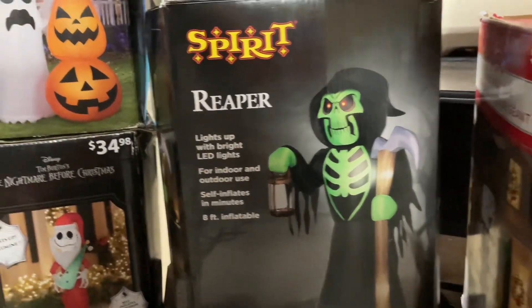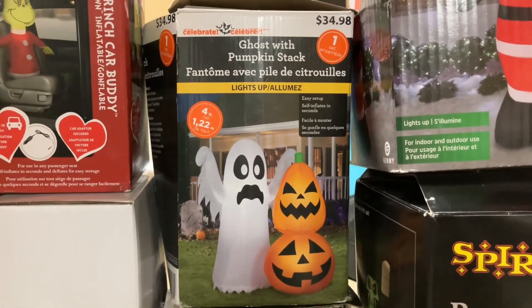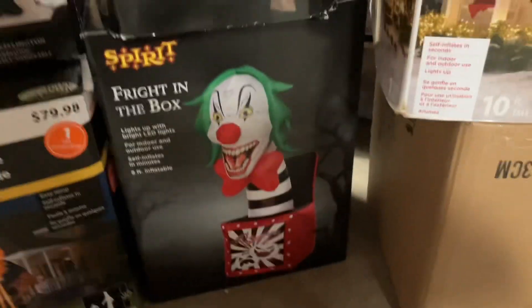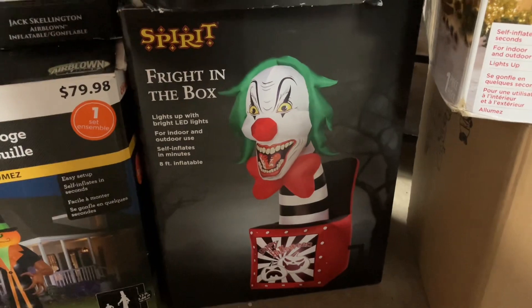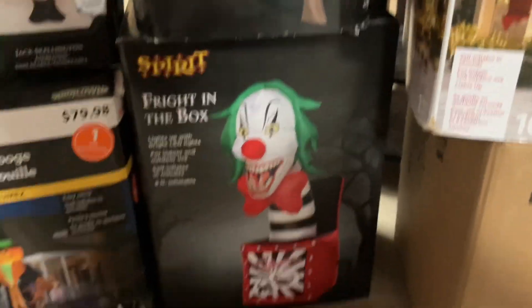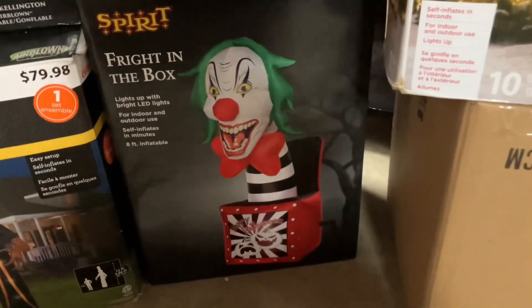And my 8 foot Reaper — this one doesn't have any anchors on the bottom, so I might have to add some extra weights inside of him or something. Then I have my 4 foot wide ghost with pumpkin snack — he's pretty cool. My 5.5 foot Santa Jack right here. And this one is actually a newer one: it's my Spirit Halloween 8 foot tall, right-in-the-box inflatable. I got it for a really good deal — it was a gift for my birthday and I'm so glad I got it. He's going to be amazing in my display.